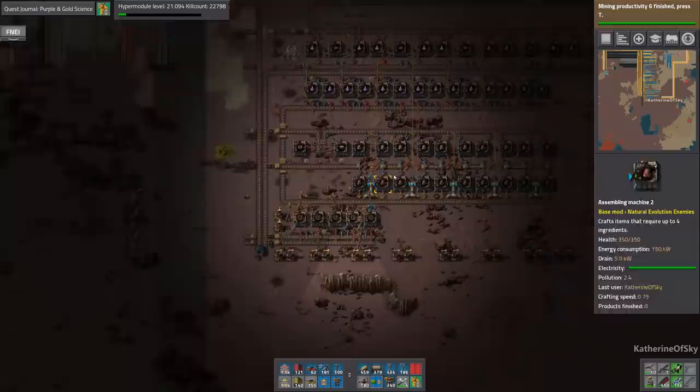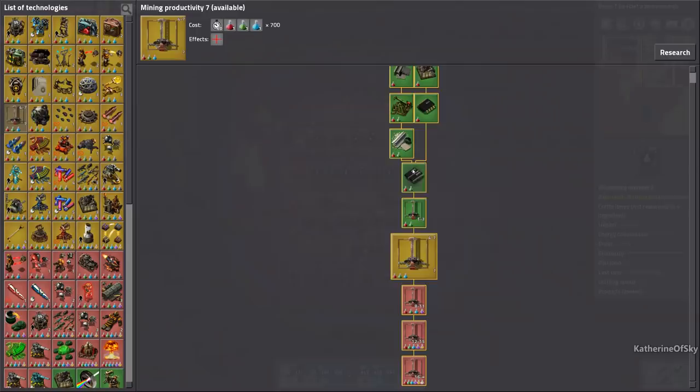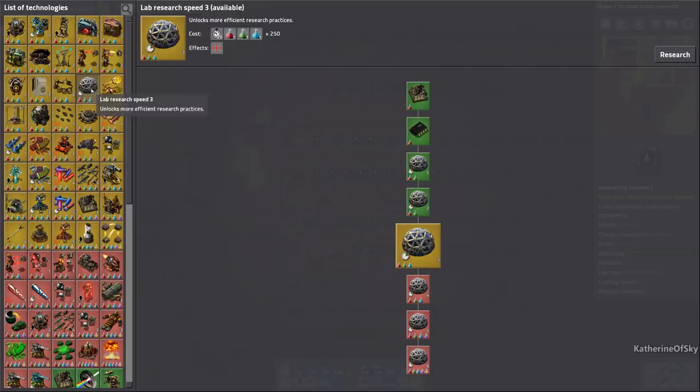Greetings and welcome back to Factorio. I'm Catherine of Skye and I'm excited to hopefully get some of this stuff done. We're gonna get science — it's the next thing on our plate to put down. Mining productivity is still a good thing, and lab research speed is also a very good thing. I would be happy to get that going.